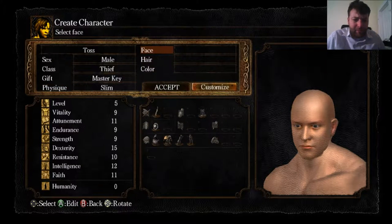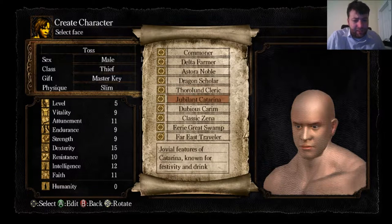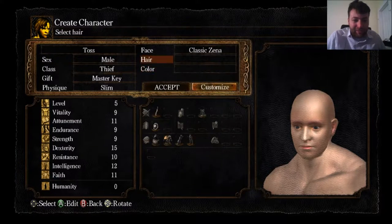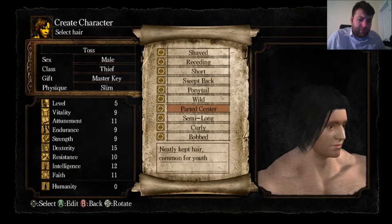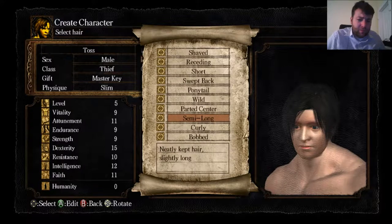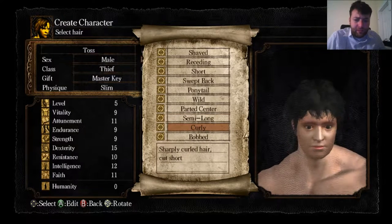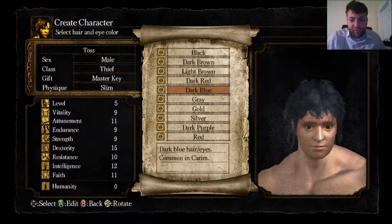Let's do Slim — a bit easier to see your character I think. Face doesn't matter, you never see your character. The only thing is hair that matters, and even that is not so bad. Let's just get moving here. Curly? Yeah, sure, why not. Looks good. Color — let's do blue.